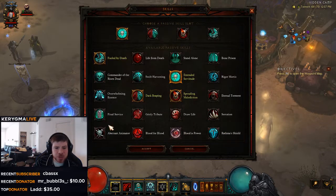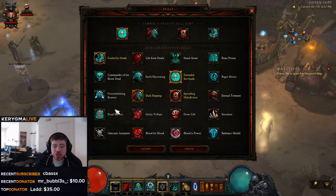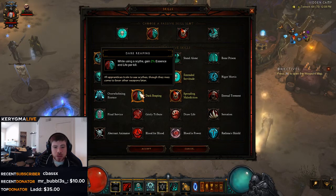For our passive skills, I'm going to go with Extended Servitude just so we can keep our mages out a little longer. If you're not careful, you can quickly drain your essence in this build — you don't restore it all that fast unless you're just absolutely wiping the floor, which is what we're going to be doing. You can overexert yourself if you're used to playing the Singularity build and constantly try to spam out mages. You want to get your 10 mages and try to keep it at 10. We're using a Scythe, so I'm going with Dark Reaping — this will gain Essence and life per kill, which helps with Essence restore as well.